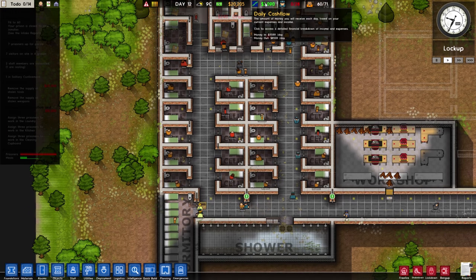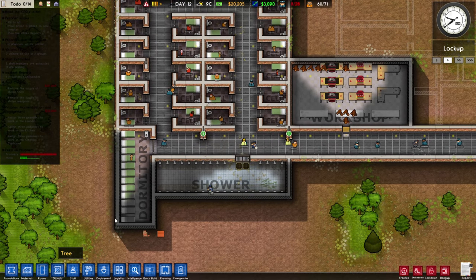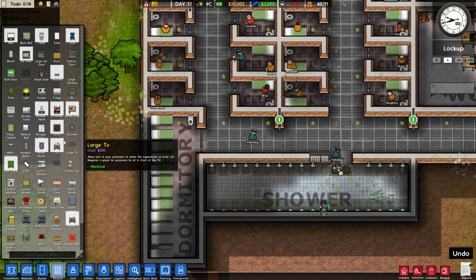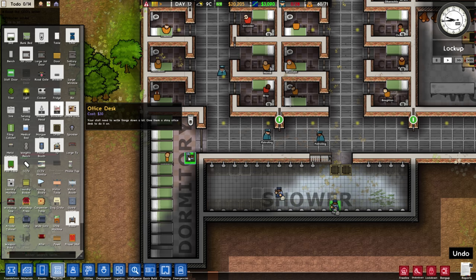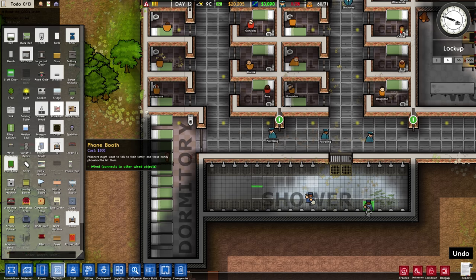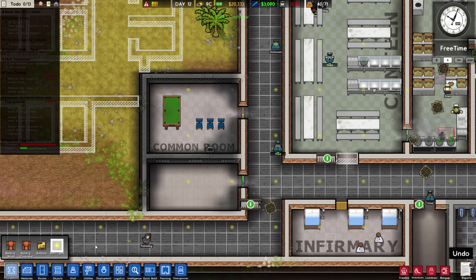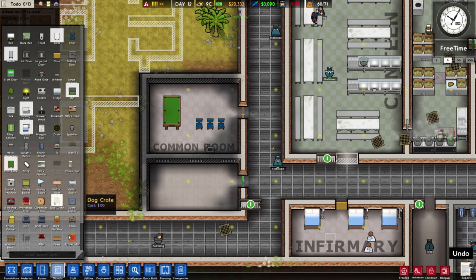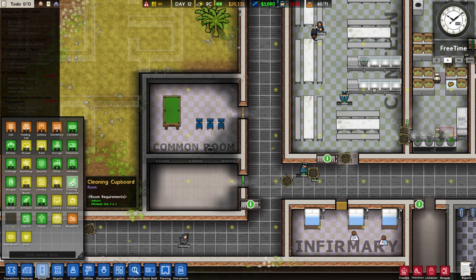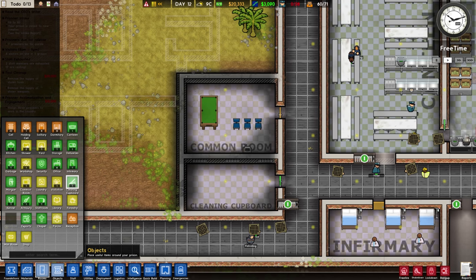So far so good, we have a nice daily cash flow — I like that, 3,000. We still haven't set up the workshop. Maybe we should give them a bookshelf in here — I mean, that's not too much, and I feel it's just reasonable since there's so many in there. One bookshelf, that'll be fine. What we could put here into this room would be maybe the cleaning closet — the cleaning cupboard allows us to assign folks to work in a good place.